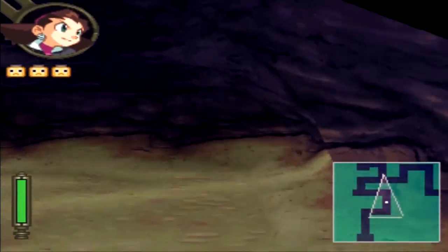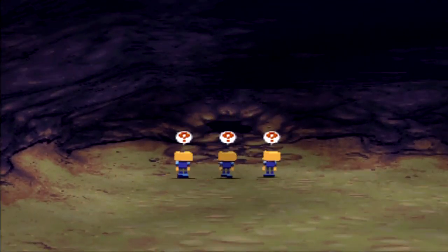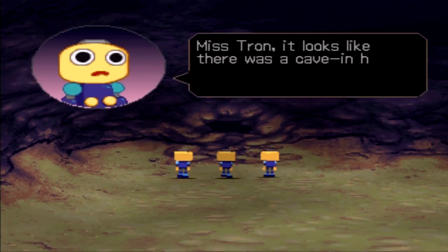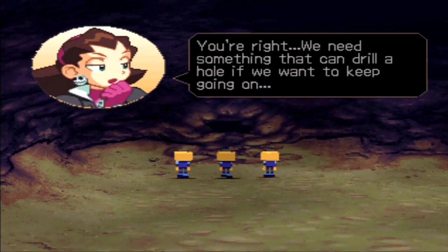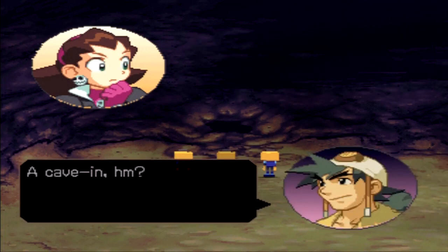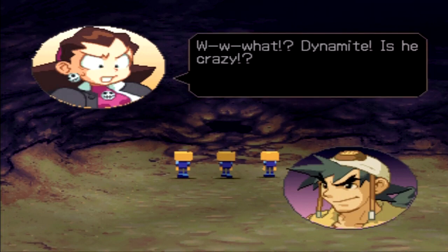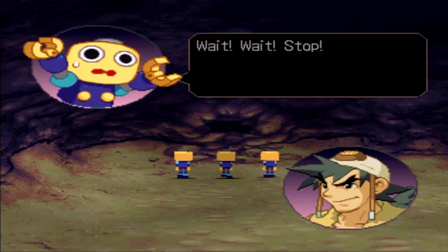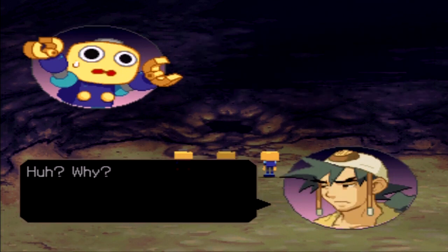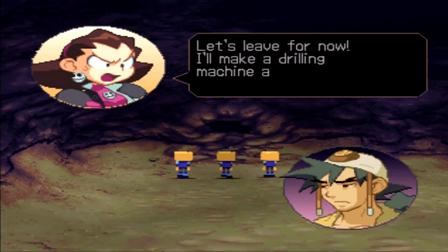That was a pretty simple introduction. So after we meet Dance, we can continue forward. What's this — a hole? Let's check it out. Mistral, it looks like there was a cave-in here. You're right, we need something that can drill a hole if we want to keep going. A cave-in, huh? I've got just the thing — my Ultra Dynamite! Dynamite? Is he crazy? He'll bring the whole cave down on top of us! Wait, stop, don't! My Ultra Dynamite's pretty amazing stuff. Let's leave for now — I'll make a drilling machine and we can come back later.